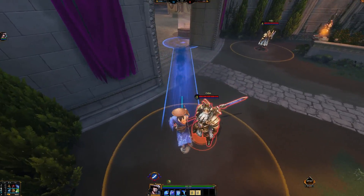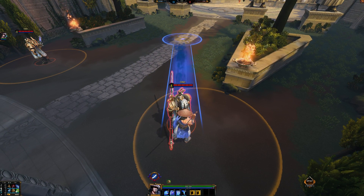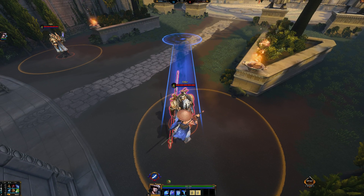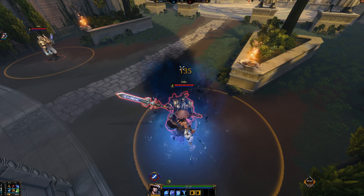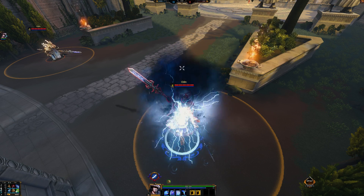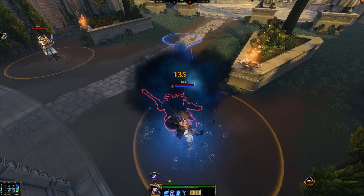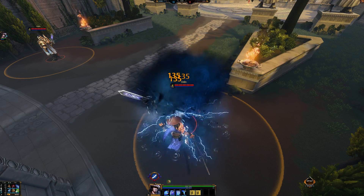So when you're pressed up against an enemy — now this could be a minion, a jungle buff, or even this little Odin here — and you hit him and you teleport to it, you can use it again, and you can just keep reusing it over and over and over again.